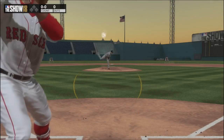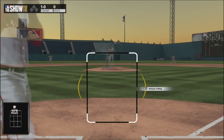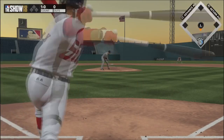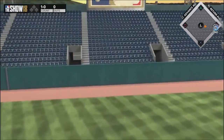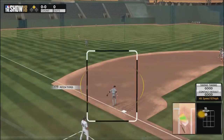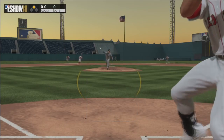Vision and contact can be very beneficial with the current state of hitting. Vision especially seems to have a significant effect on how big your PCI is going to be. For example, that gold Albert Pujols from the immortal program — I think it only has like 66 contact, but it has like 91 vision, and his PCI is almost always really big because of that 91 vision. That's why I think vision is a little bit more beneficial than contact.